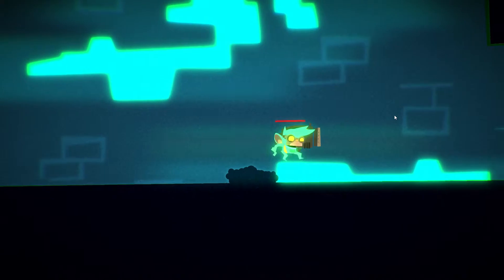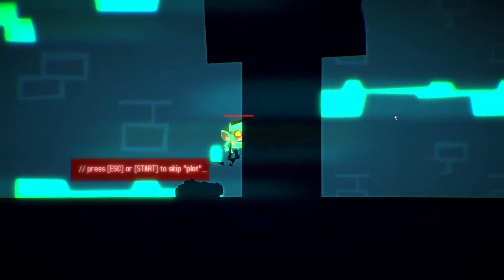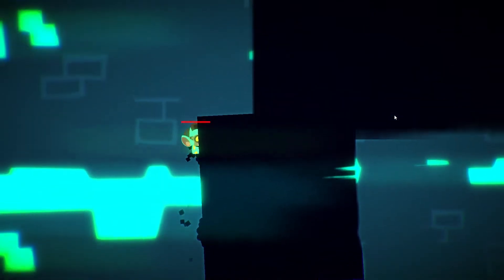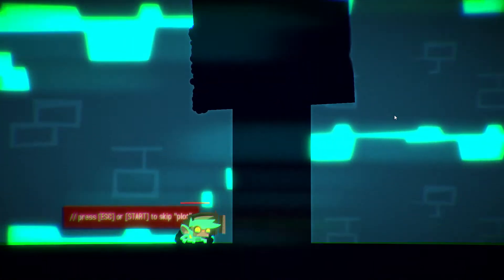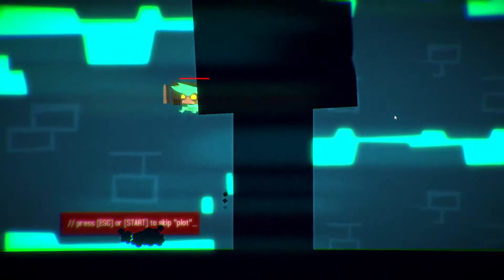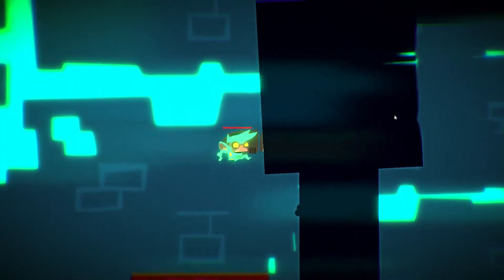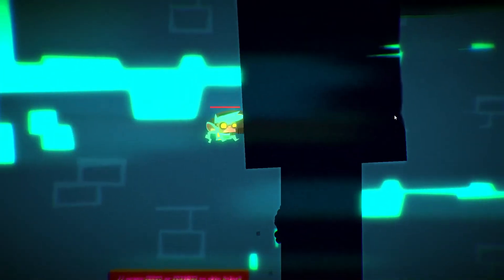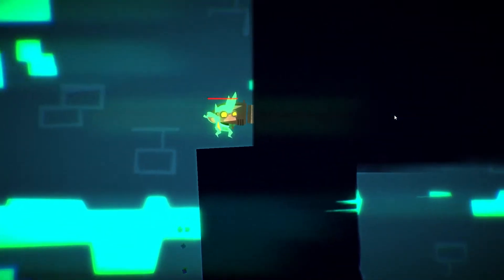Trouble is, all that free energy is stuck in the future. The future is dangerous — full of sharp things, exploding things — and as such it's too expensive and sad to send humans. So instead, your job is to fling an army of enjoyably expendable monkeys into the future to grab the power cubes and send all that lovely raw energy back to us in the present, to power our kettles, light switches, and our awkwardly energy-hungry time travel devices.